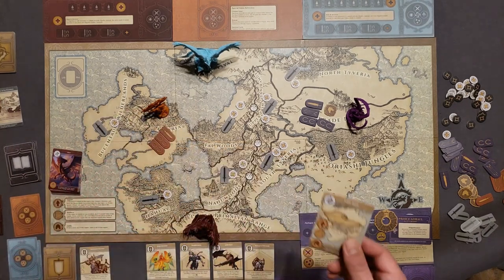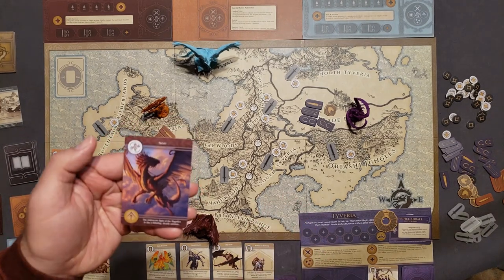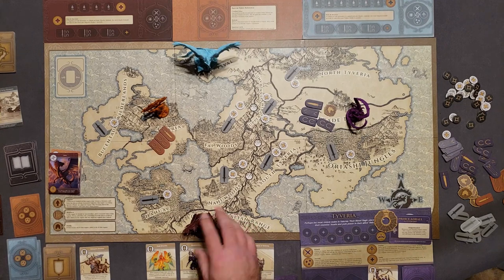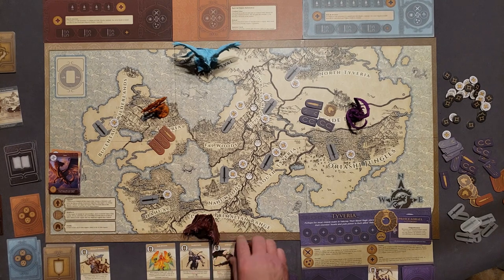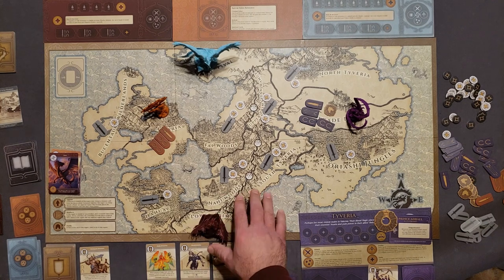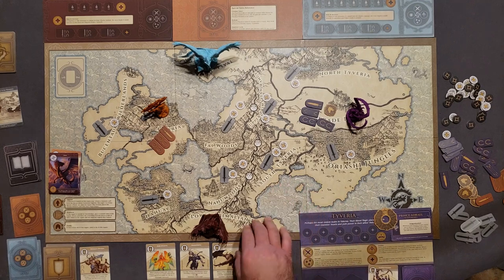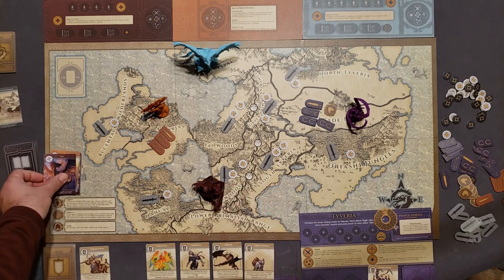The region card goes back to me, and we'll see if I keep it at the end of the round. Now it's Magnifex's turn, and Magnifex is going to use the Soar ability. If Magnifex is in the focus region, collect a power token; otherwise move Magnifex two regions towards the focus region. Since I have initiative, I get to choose which of the two equal-power regions Magnifex goes to — I'll choose this one here.